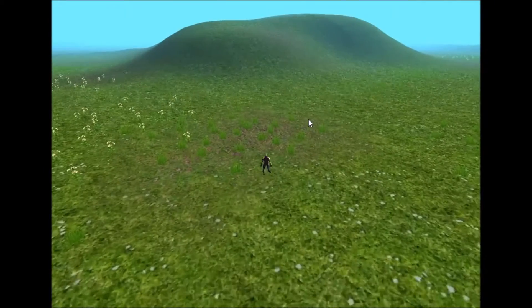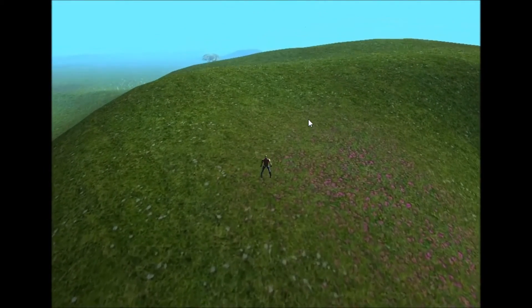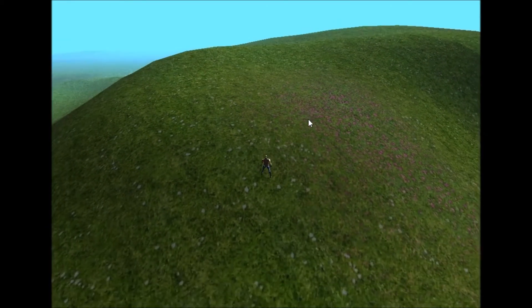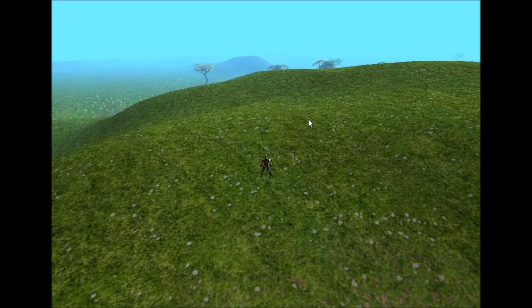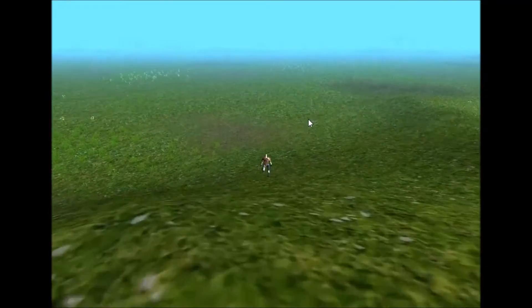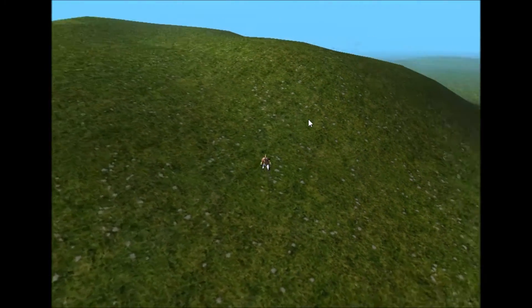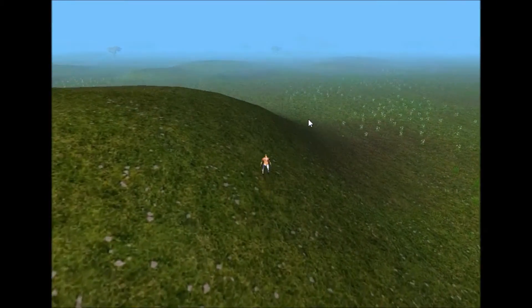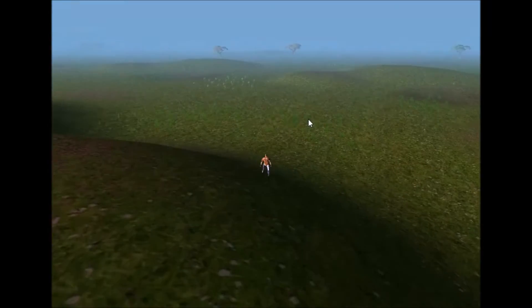One other little thing I've done this week before I go on to the level of detail stuff: the camera movement is slightly different. As you can see here, it now follows you when you go up a hill, but it still doesn't follow you when you jump, because I didn't want it to feel like the camera was attached to the player. But obviously the player still needs to be able to go up into high areas of the map and the camera needs to follow it, so I thought this was a pretty good compromise.